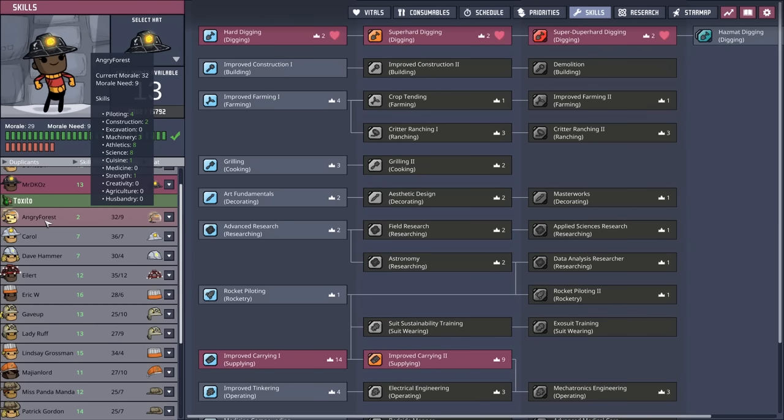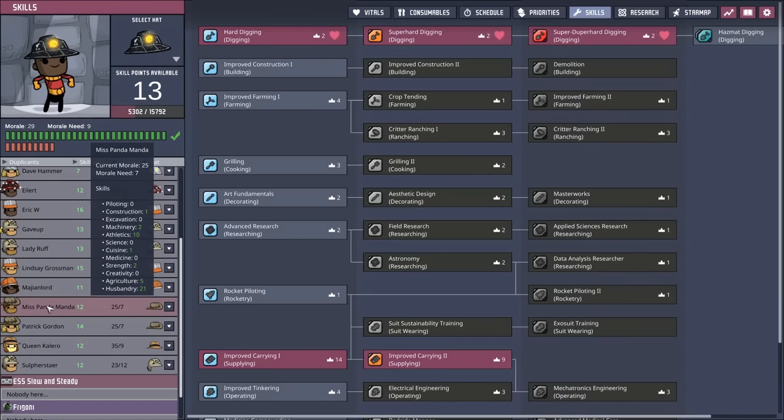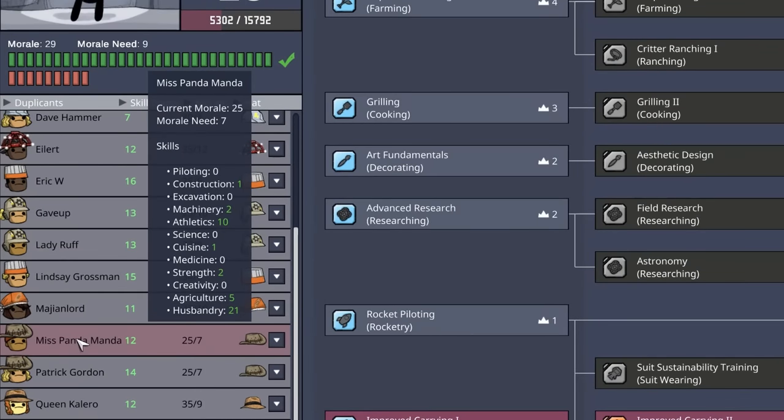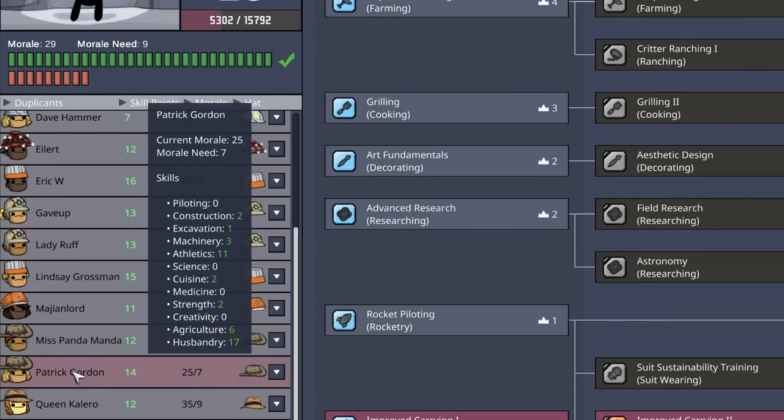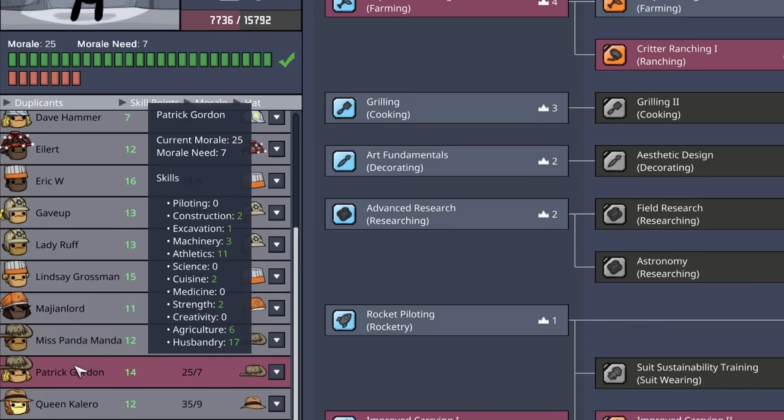Now we already know that Angry Forest is going to be one of the dupes going on the 'Get the DRECO' mission. The second dupe is going to have to be a rancher — ideally one that is good at picking things up, putting them in storage bins, and digging. Miss Pandamanda has a strength of two and an excavation of zero. Patrick Gordon has an excavation of one and a strength of two. They both have a seven morale requirement, so it's going to be Patrick Gordon.